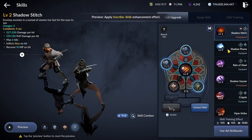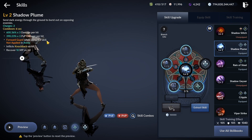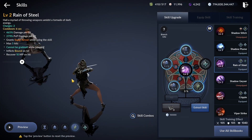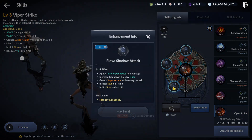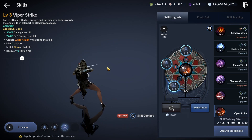The first skill to receive a change was Shadow Plume — immunity was disabled for Arena and moved to another skill, Viper Strike. Reign of Steel received increased distance and a debuff that reduces mana on hit. Viper Strike received super armor in Arena and a new flow, Shadow Attack, transforming the first part of the attack into a 2-hit combo with a dash and kunai throw, but increasing the skill cooldown by 2 seconds.